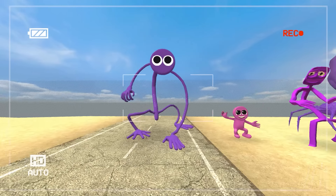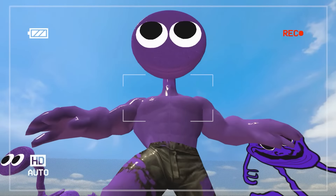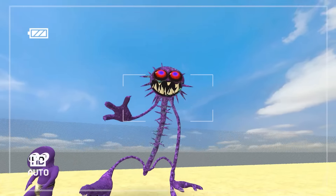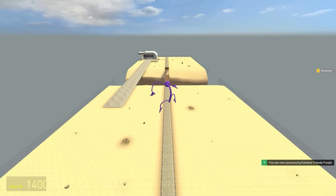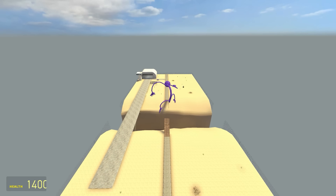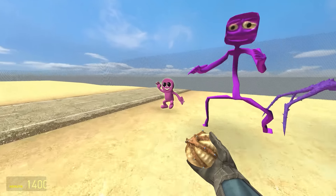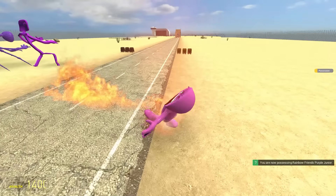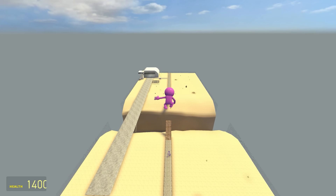Up next is Purple. Here are our Purple contestants: regular, Junior, Off-Brand, Spider, Bodybuilder, Troll, Baby, and Nightmare. We begin with regular — I give him a nice long run up — and this may be one of the longest jumps of the regular Rainbow Friends we've seen so far. Now it's Purple Junior's turn — he's setting fire to the earth, that's how quick he is — but the jump's not as high as you'd hope, and he's taking the lead.